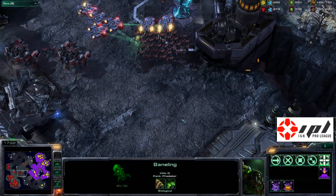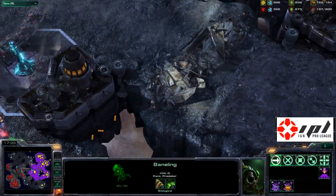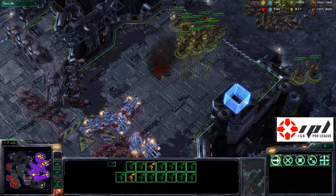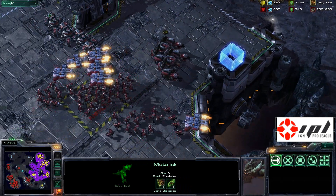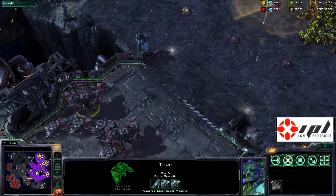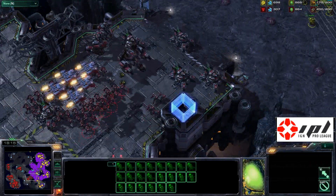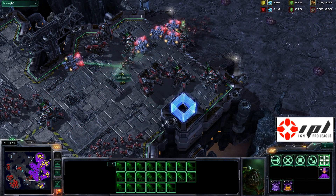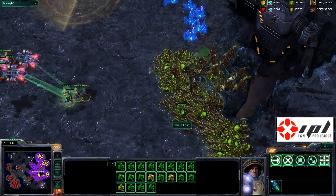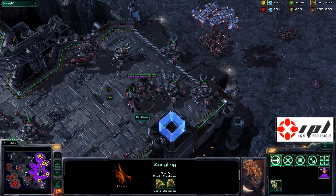If Biggs can get some kind of surround on this marine-tank army from the top and bottom — this map does have multiple attack paths, one on top, one in the middle, and one on the south — if he gets a massive flank he might have a chance. There are also two burrowed banelings that could work some magic. It looks like Biggs is flying mutalisks in to bait the marines over the burrowed banelings. Two burrowed banelings detonating correctly can destroy an absolute party of marines. The Comsat goes off in the wrong location — can he get the lucky strike? The marines are just not clumping up on those banelings.